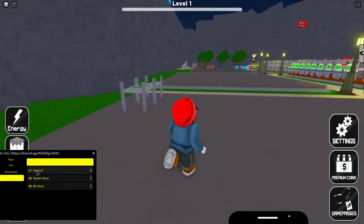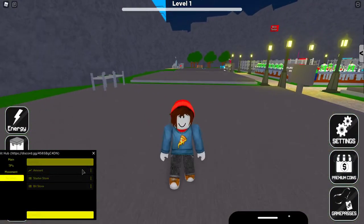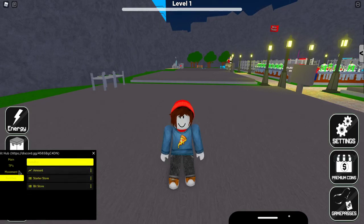And then you got auto buy, so it can auto buy the amount. I need to change jump and change the brightness — I really cannot even see it. I know you're watching this, creator, because I'm going to send this video to you after I'm done. Can you please change the theme? It's so light. Can you please change it or add an option to change it? Thanks.